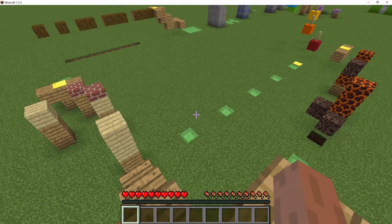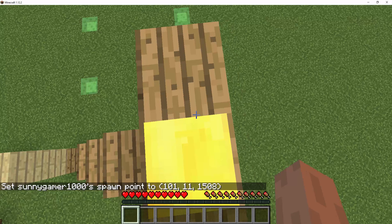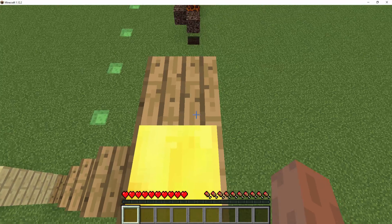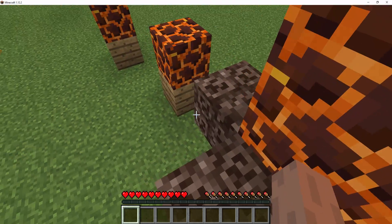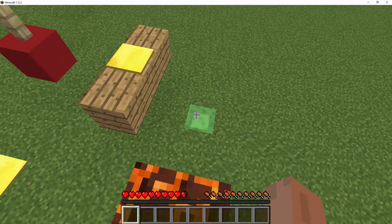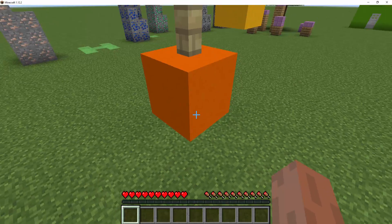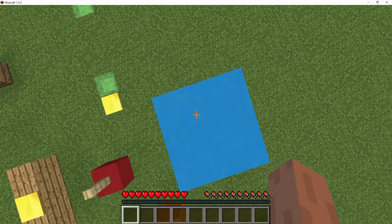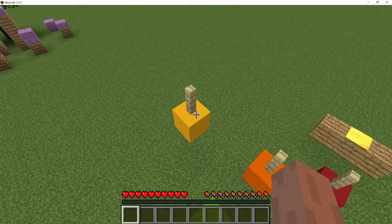Alrighty then! That level was small — and it wasn't easy too. I guess we go over there. Oh no, soul sand. I really hate soul sand. And look at those magma blocks. I think there is more to this map — it doesn't look like much more. I can't move! I think that's why the fences are there — let me just go ahead and jump on the fences.